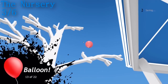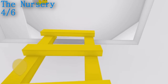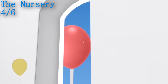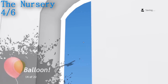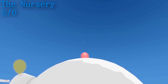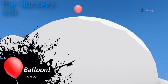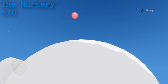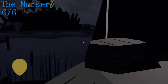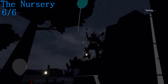Moving on to the fourth one — this is going to be just as you are going up the ladder and you are going to see it just outside the window there. And the fifth one is actually on top of the very top of the tower. Make your way outside, make a little ramp, then jump off and shoot a balloon up to it and you should be able to hit it. The final one in the nursery is just after the story page and you can see it right next to it on the left hand side there.